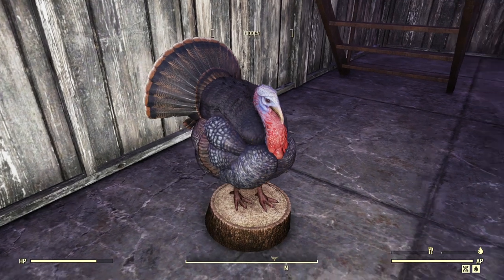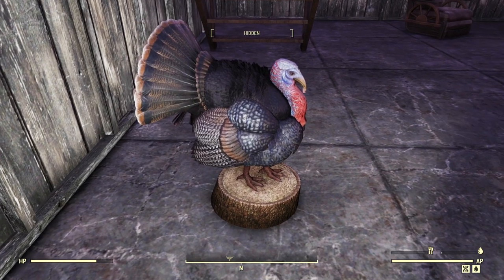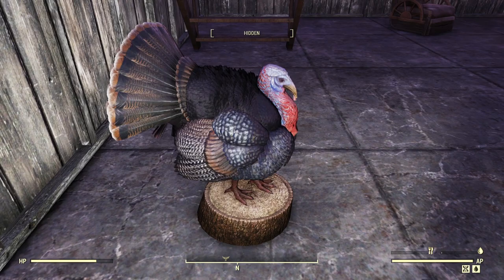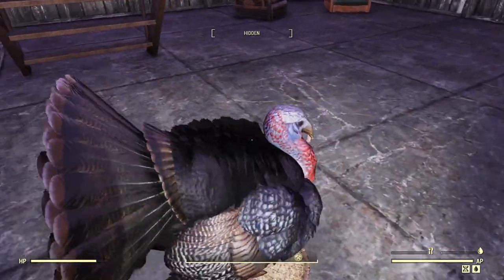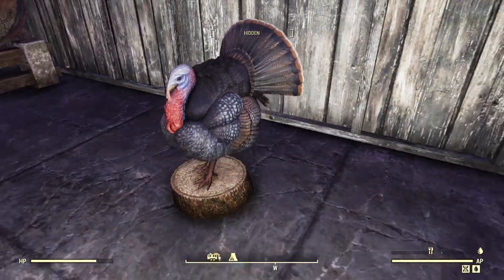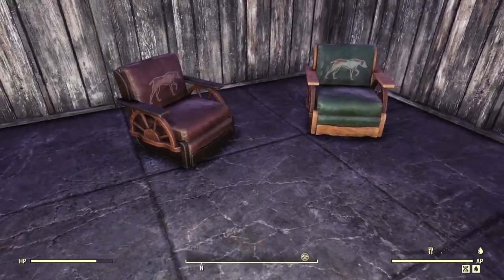We got a stuffed pre-war turkey — no part of me believes there's an animal with this many feathers running around West Virginia at this point. But there's lots of detail and good design work on the wings. If you're building a hunting lodge, farming lodge, or anything like that, this is very nicely done — really good texture on the upper parts.